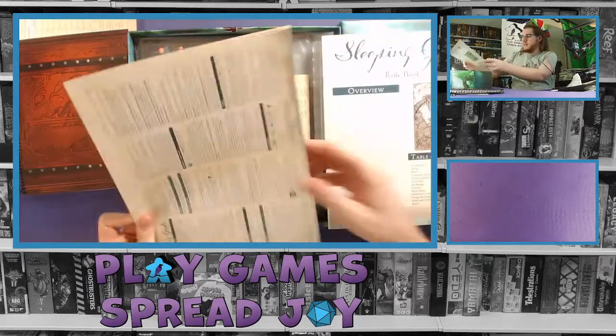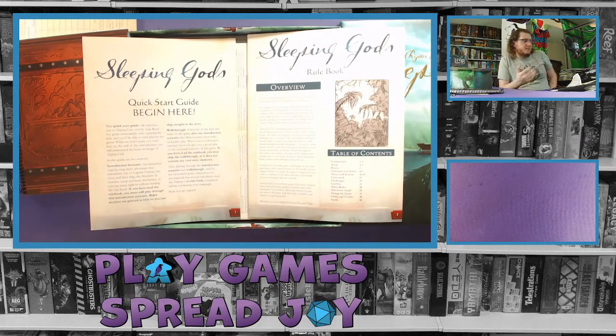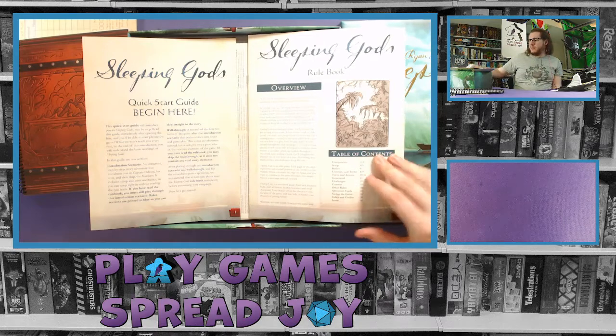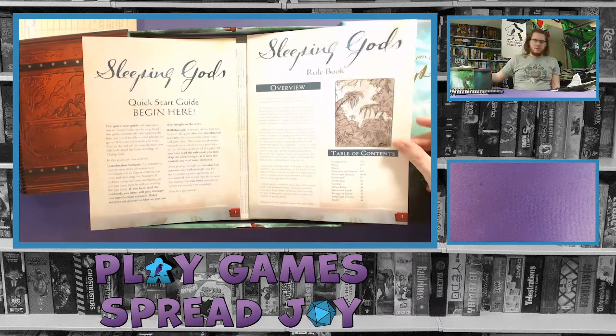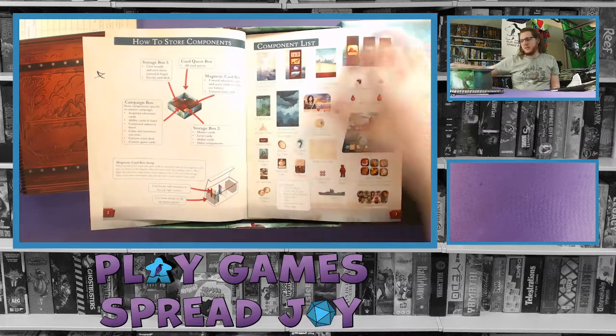You also get a rulebook and a quick start guide. From my experience learning this game, it has a slight learning curve for initial setup. The best approach is to follow the quick start guide: open everything up, set it in piles to the side of the table, then let the guide walk you through a turn or two to understand how to play before expanding on the pieces. Then you can come back to the rulebook, which has a really solid table of contents right on the front so you don't have to search for anything. It also gives you a good component list and how to store everything.